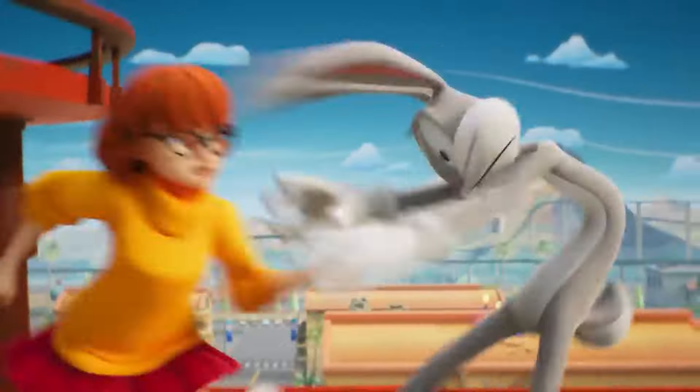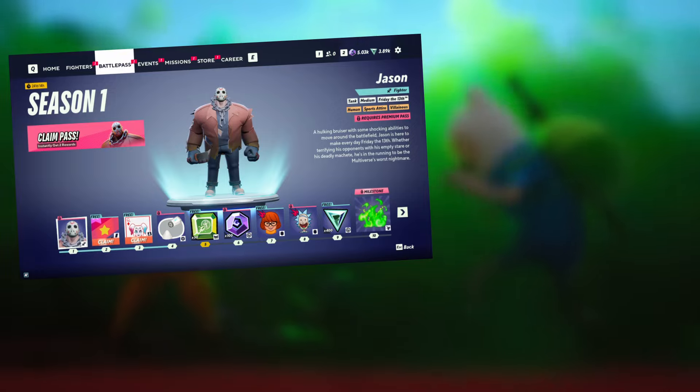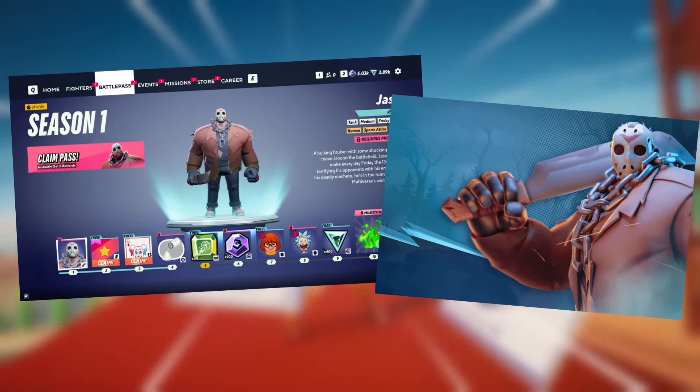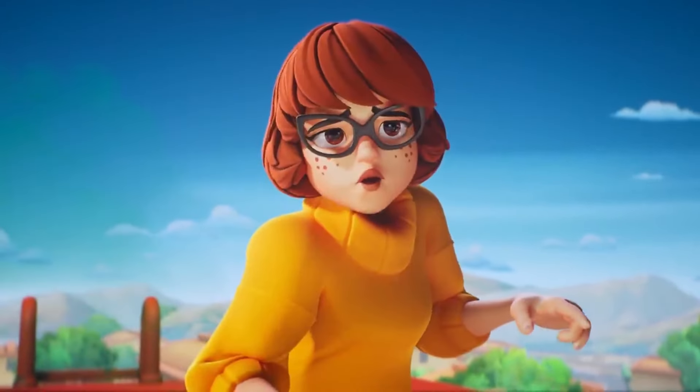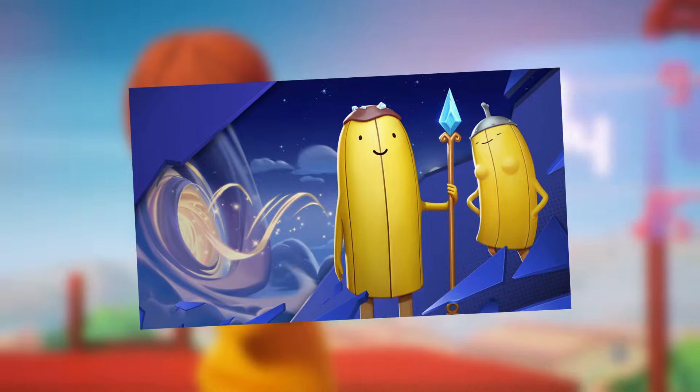To start things off, we're getting some free characters to commemorate the launch. If you played any amount during the open beta and log in before June 11th, you'll receive the first Season Premium Battle Pass, which includes unlocking Jason from Friday the 13th as the very first reward. On top of Jason, players new and old can complete the new tutorial to receive a new 7-day reward calendar to unlock Banana Guard and the Lady Banana Guard variant.